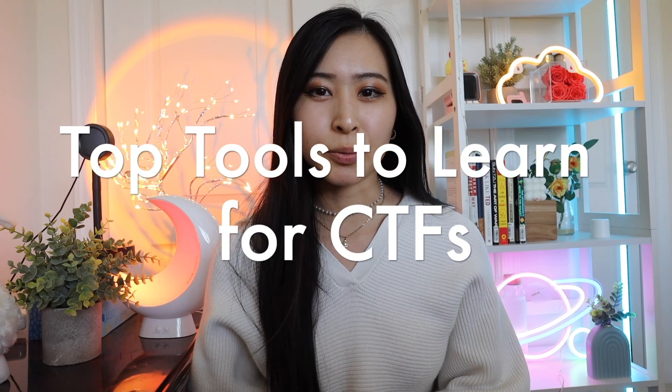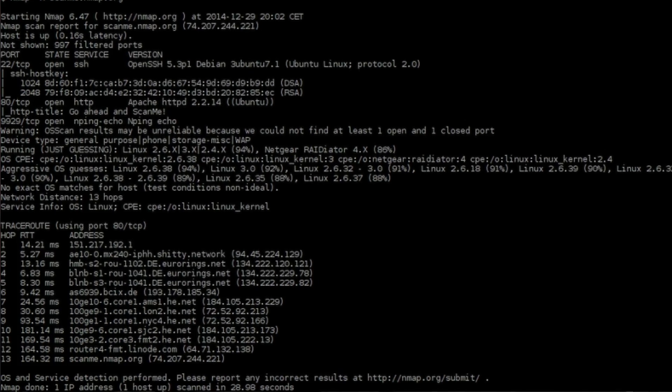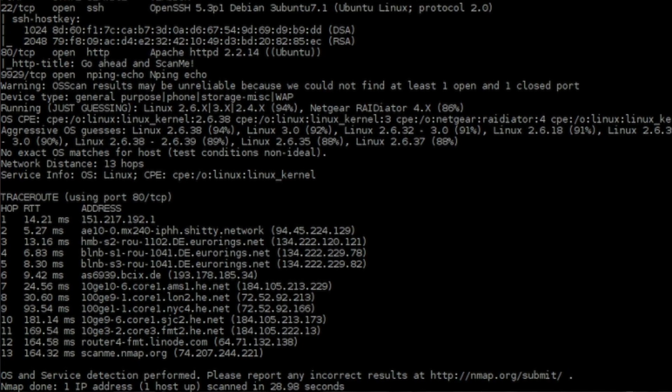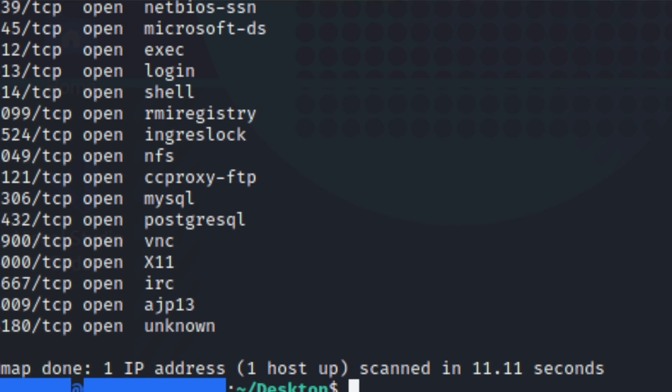Here are a few common tools used for CTFs. This will vary depending on the type of challenges, but popular tools include Nmap, hex editors or binary converters, networking tools like Wireshark, TCP dump, and NGREP, as well as Hashcat and Snyk. Nmap is an open-source network scanning tool used to discover hosts and services on a network. It can be used by ethical hackers to gather information by scanning ports on single or multiple hosts.